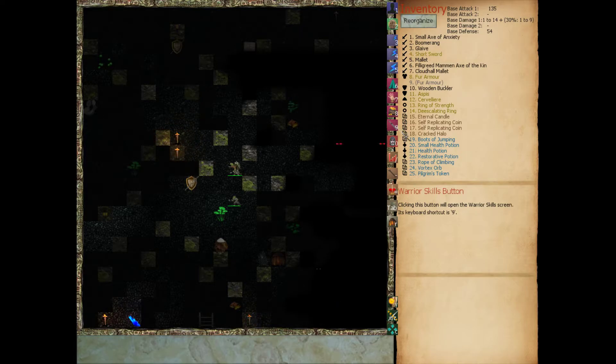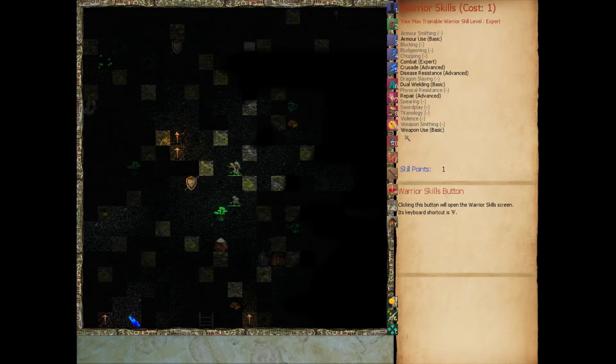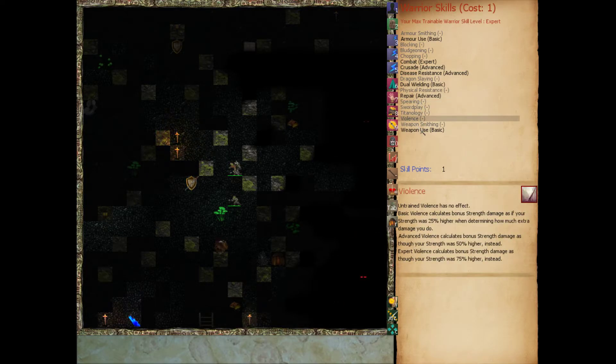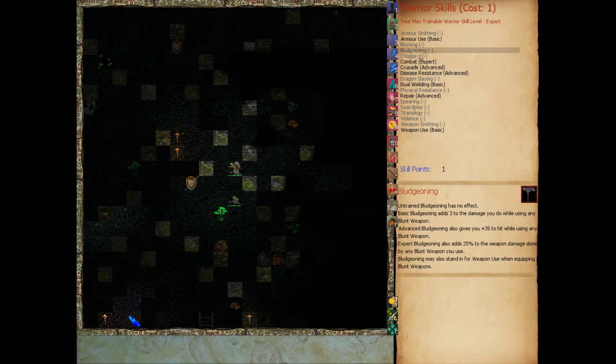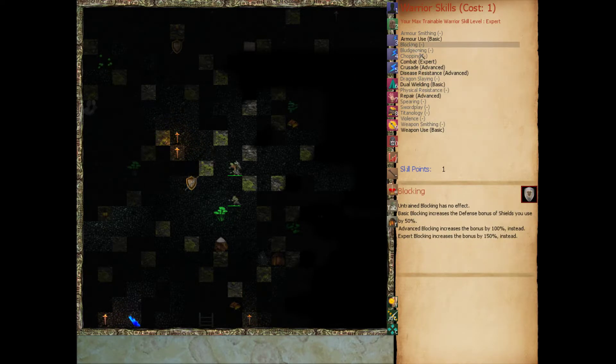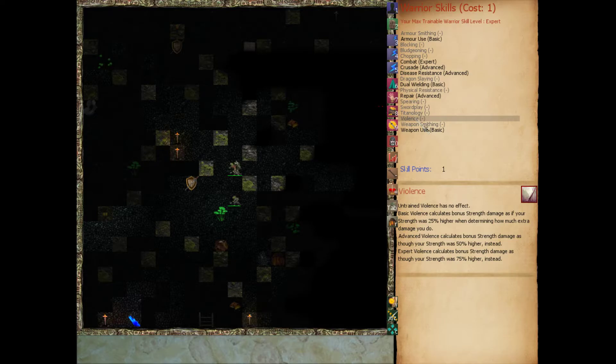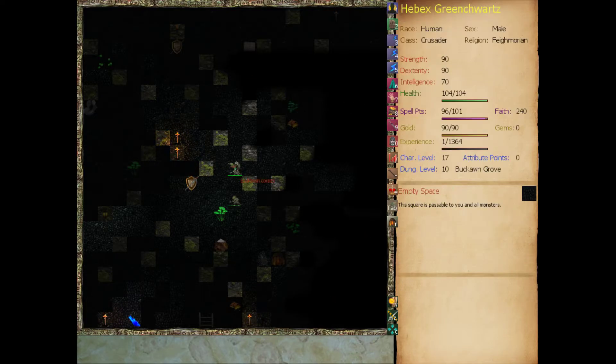Maybe we take violence - do extra damage in combat. Blocking would help protect us from these guys for now but I don't know if we're going to use it enough if we're sticking with double-handed weapons. Physical resistance would be great - we could take less damage in combat. Maybe violence for now because it's universal. No, let's take repair - let's get our repair to expert so we can make sure we keep our stuff functional.